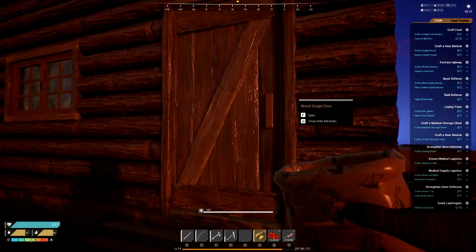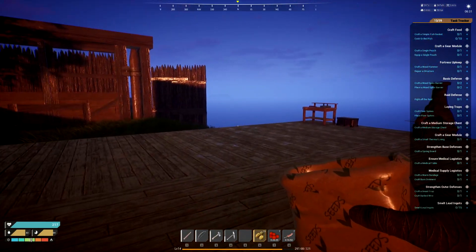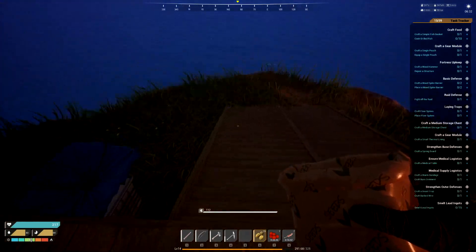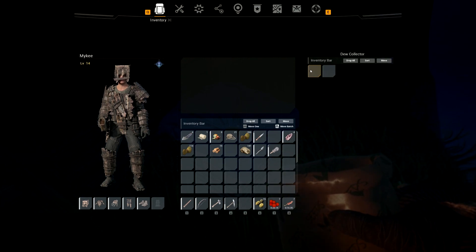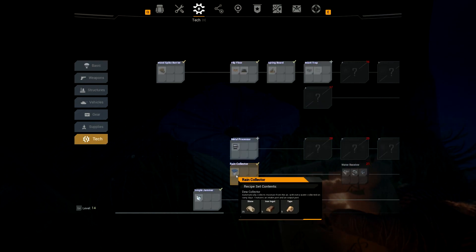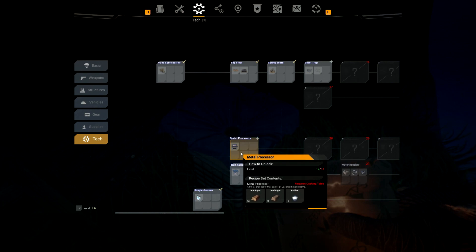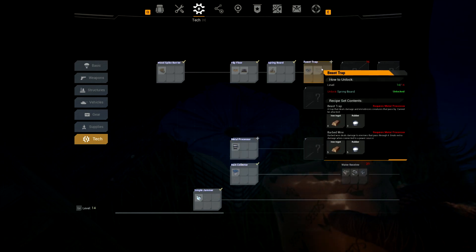Let's go check our dew collector. Look at how giant that is — so huge. Nothing. Do I need to put something in here to collect it? It was nothing put in there. I got a metal processor — metal processor can craft various metallic items. Oh okay, yeah I want to build that. I got so much stuff to build.